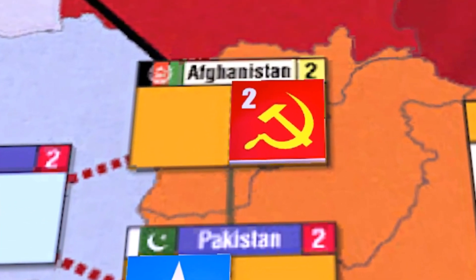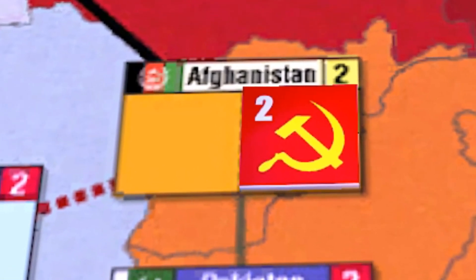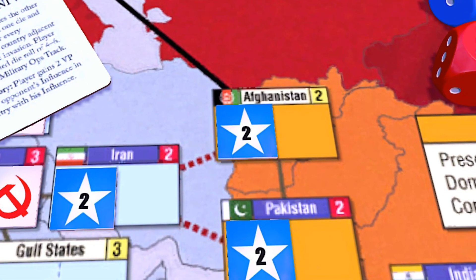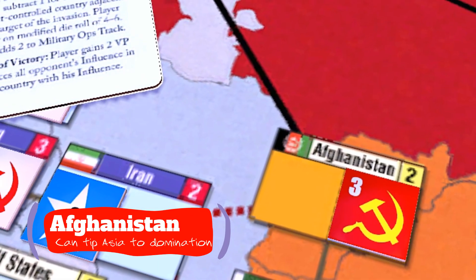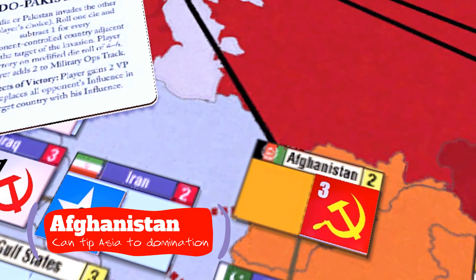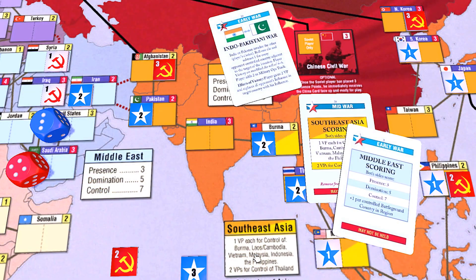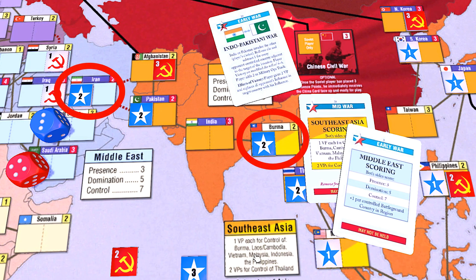Anyone looking to control the Pakistan and India duo will likely want to play a couple of ops in Afghanistan. Afghanistan is also valuable to the US player, as it is next to the Soviet homeland and is therefore worth one victory point when Asia is scored. It's attractive to the USSR as well, because it's easily accessible and it can potentially tip the country count into domination territory in Asia. It also means that the other neighboring countries — Burma and Iran — take on additional value as a means of lowering the odds of this card succeeding for your opponent. Controlling Burma also happens to add a victory point when the Southeast Asia scoring card is played, and control of Iran adds a battleground country in the Middle East. So there are other benefits to controlling the neighborhood.